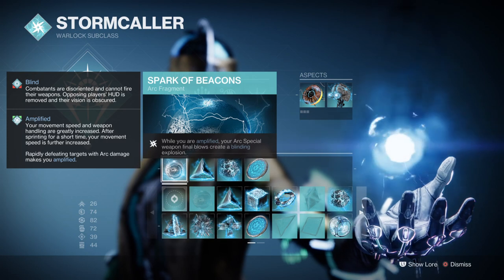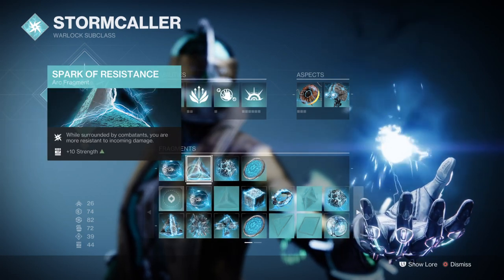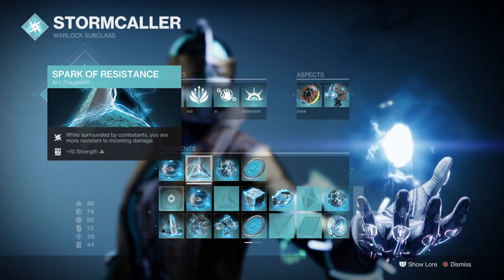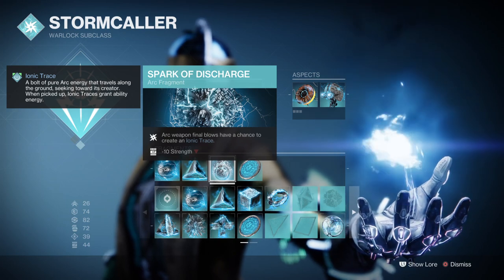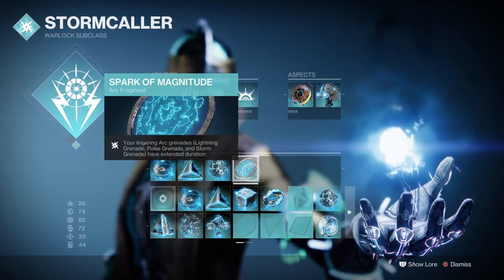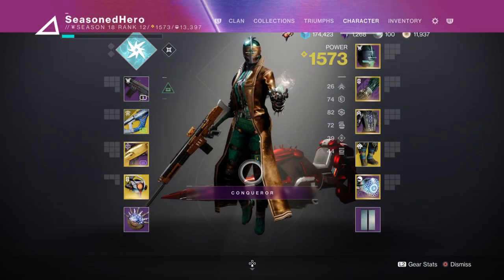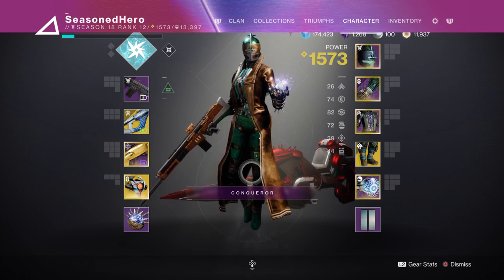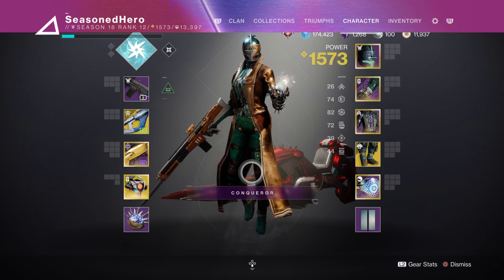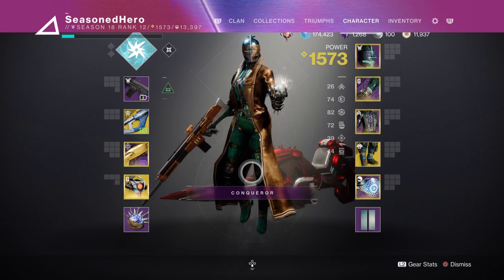For Fragments we have Spark of Beacons, where while amplified your arc special final blows create a blind explosion. Spark of Resistance, which provides damage reduction while surrounded. Spark of Discharge, where arc weapon final blows have a chance to create ionic traces. And Spark of Magnitude, where your arc grenades have lingering abilities that last longer. For stats we have 70 Resilience, 18 Recovery, and 70 Discipline. Do note that apparently Resilience is bugged for both Warlocks and Titans but only for the arc subclass role.